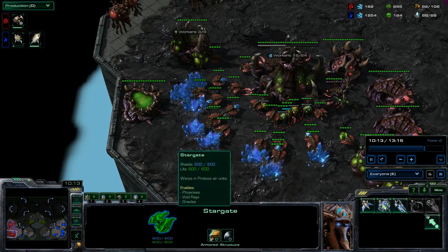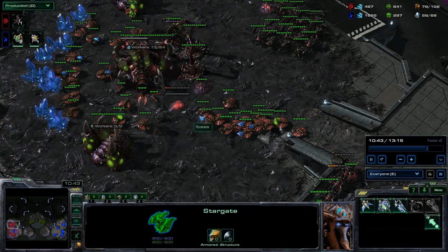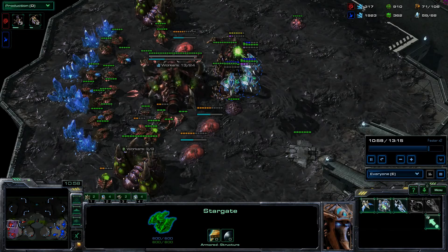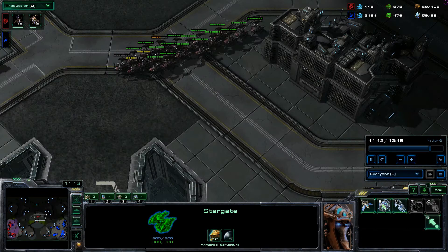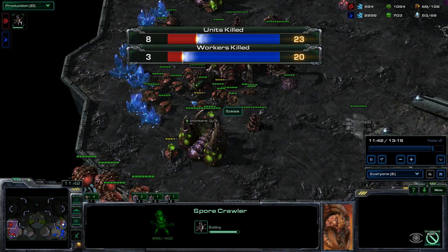Four oracles and blam — that goes down, that goes down. They'll run like hell. I get a couple of spore crawlers up, losing a horrible amount. He's lost one oracle. The only thing I can do now is just send everything in and just hope for the best. I've got some spores coming up. Lost twenty workers from that attack — ouch.